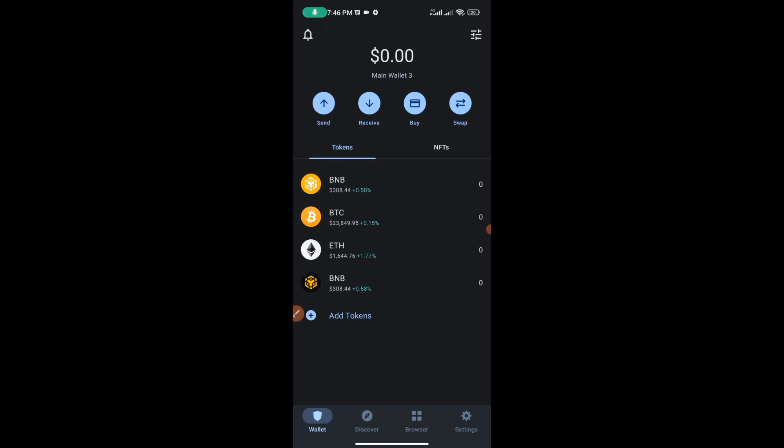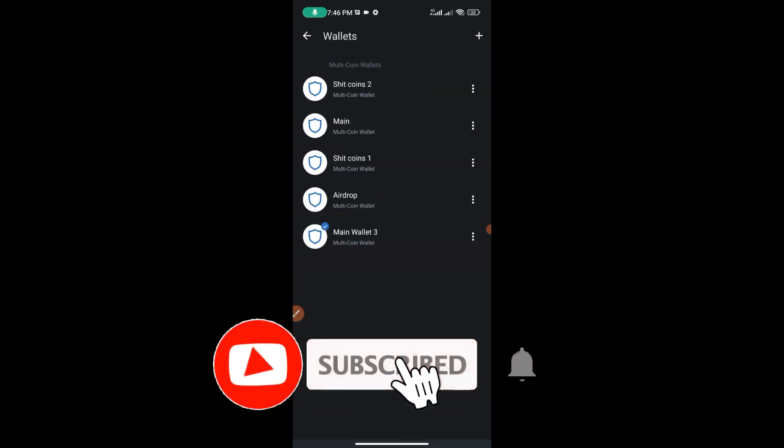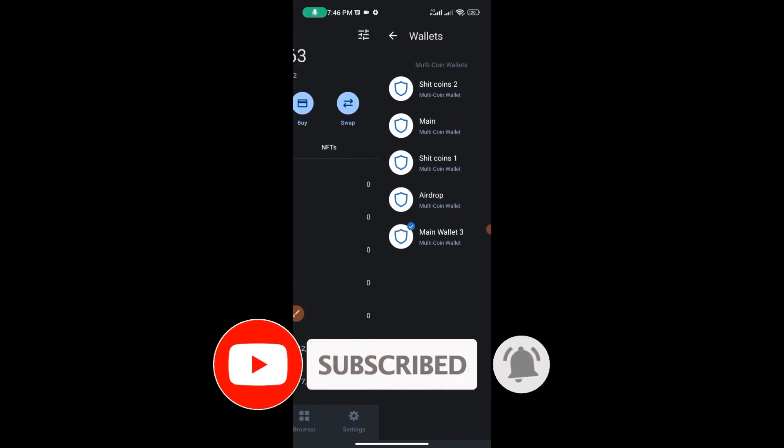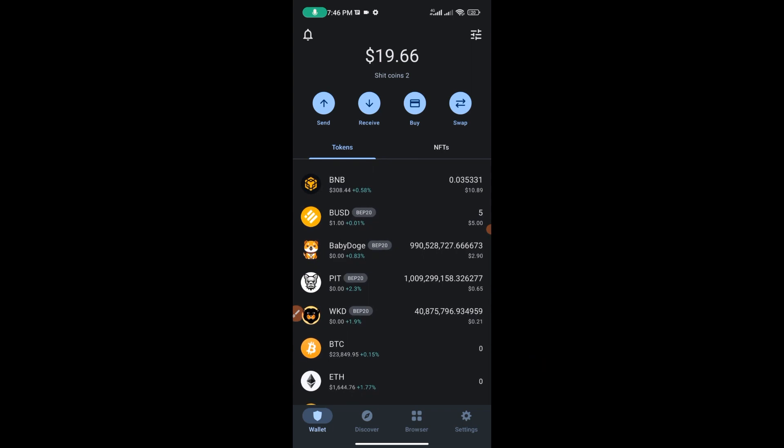Now that I've done this, I'm not going to be using this wallet — I'm going to use a different wallet entirely. I'm going to use my 'shitcoin 2' wallet to demonstrate buying the Digimon token. The next thing to do is to fund your wallet. For those of you that don't know how to fund your wallet, I'm going to advise you to contact me — I'll leave my WhatsApp link in the description so you can contact me to get your BNB token.